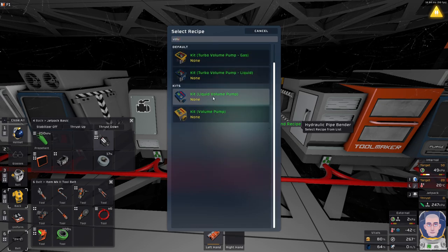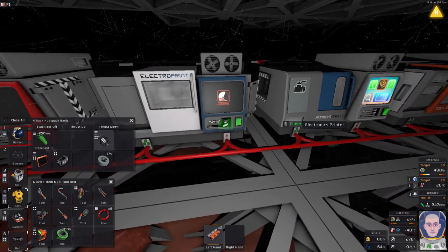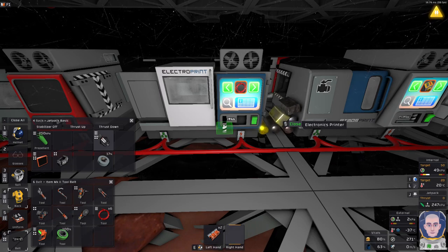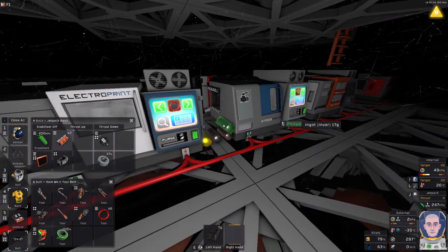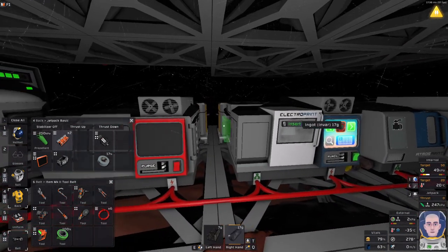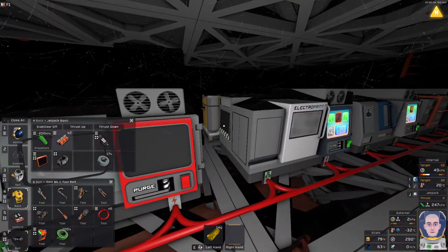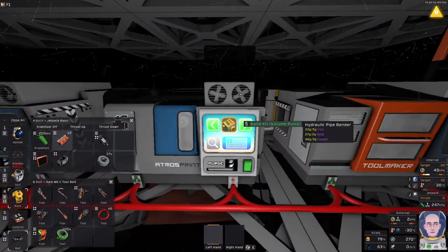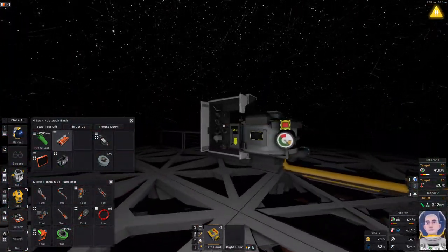I also need to print a volume pump. Of course, I need gold for that - what was I thinking? I'm shuffling priorities again. There we go - one volume pump coming up. Good, volume pump is done.